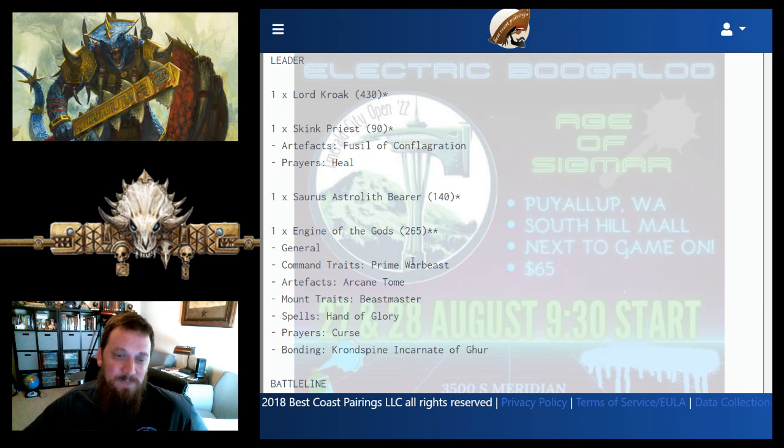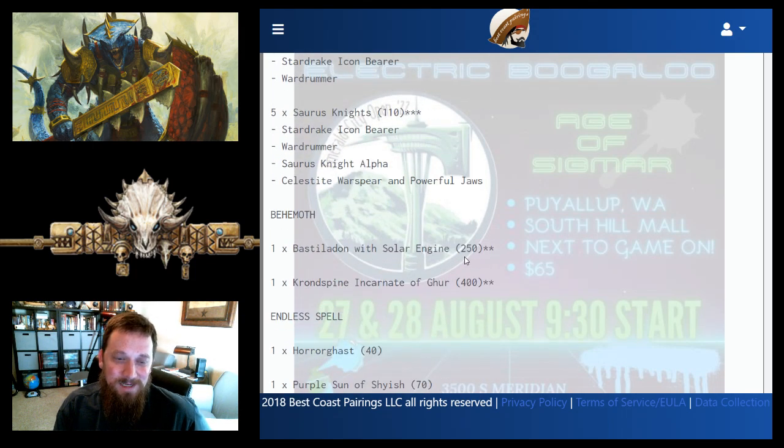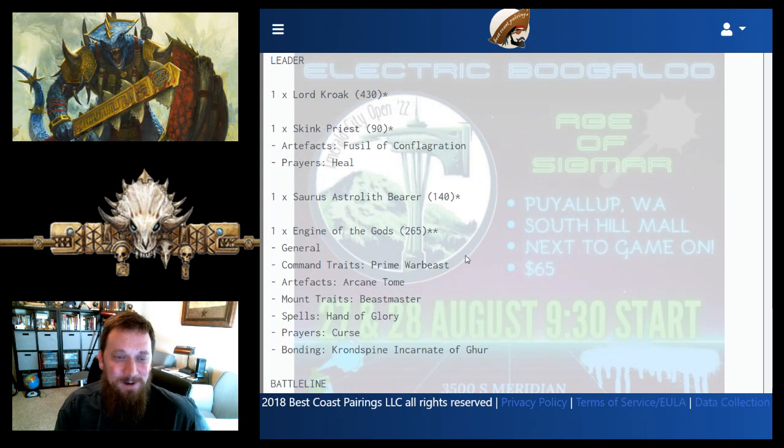Mount trait is Beastmaster for extra attacks, Hand of Glory as a spell for re-roll hit rolls of one, and Curse prayer — both talked about on the last list. The Cron Spine Incarnate of Ghur is bound to the list, and the Engine of the Gods will likely press forward near the Cron Spine, providing a dual melee threat while also casting Kroak's spells through it.